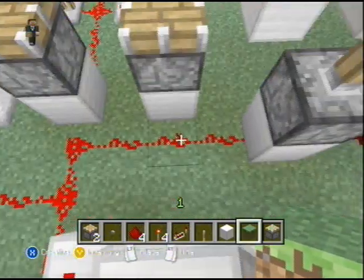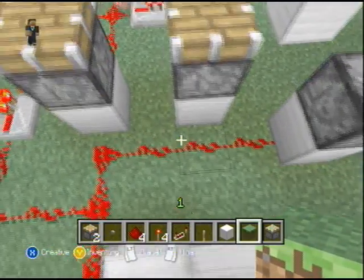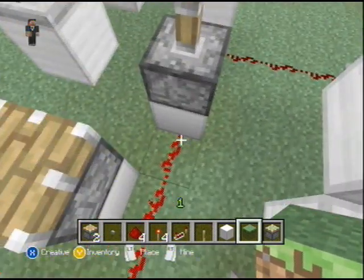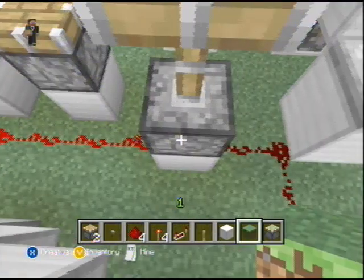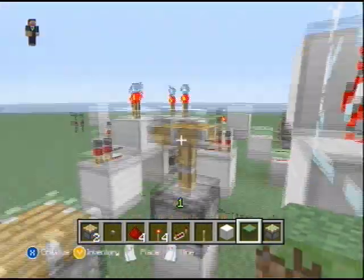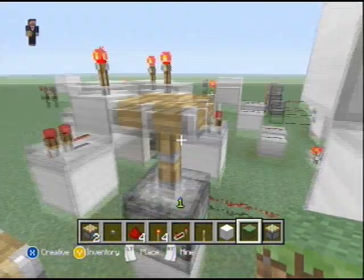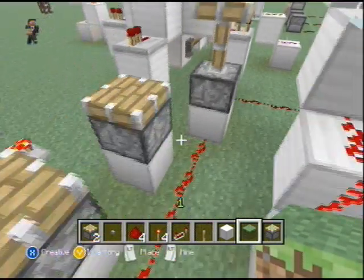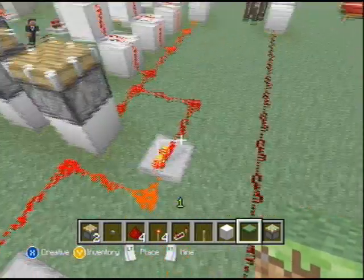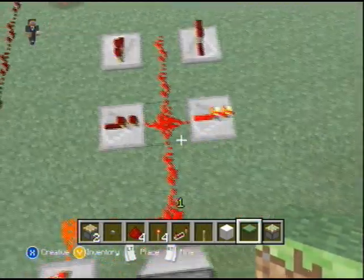But if it's leading straight into a block, it will turn it into a receiver, and that's what this is right here. And that's why the piston is extended. And that's just there to repeat the signal, don't worry about it.